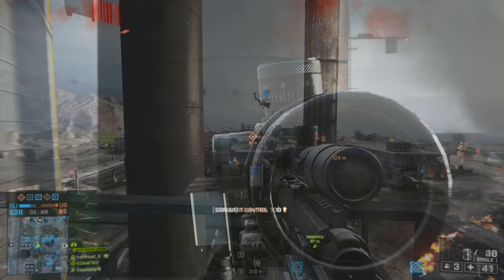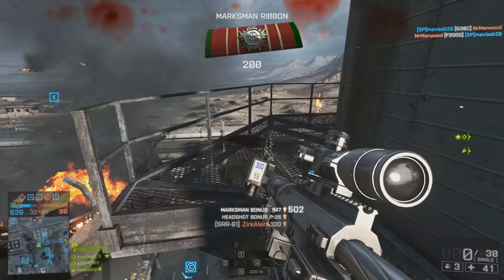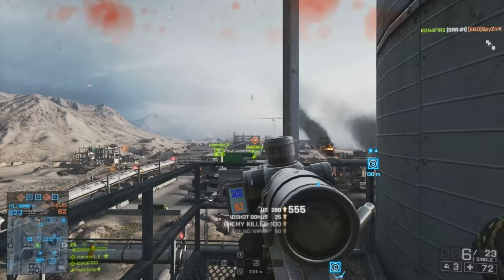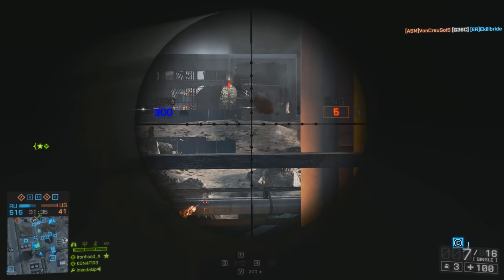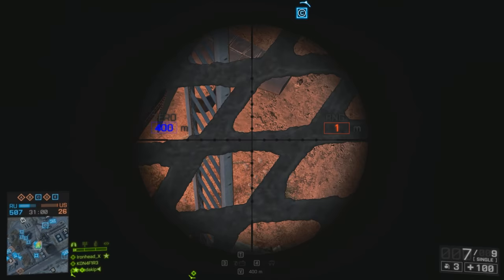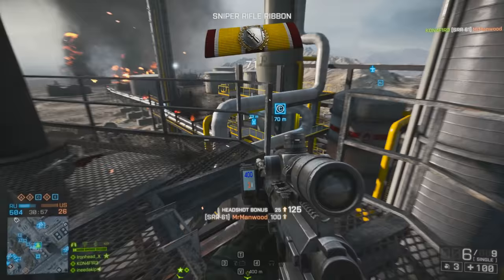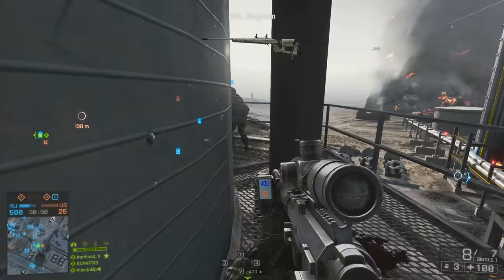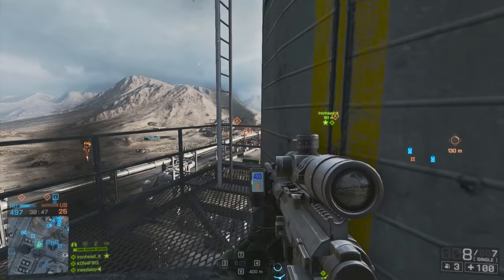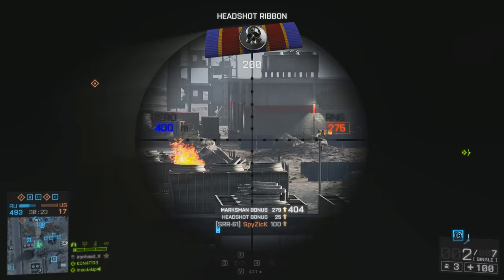In particular, try to look out for scope glints from other recons — they stand still the most and are easy targets once you get your zero dialed in. For 1 sniper rifle ribbon you need to kill 6 enemies with sniper rifles, and from this position you shouldn't have a problem. If you're struggling with getting 5 kills from the tower, you don't have to use a sniper rifle. You can use an assault rifle or even an SR or Stinger to take out transport helicopters. I managed to complete this assignment in a couple of minutes using the SRR — you can kill 2 birds with 1 stone.